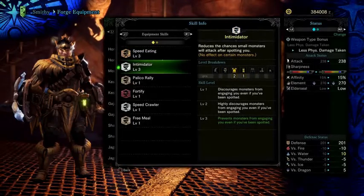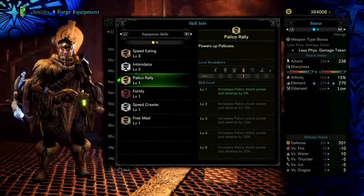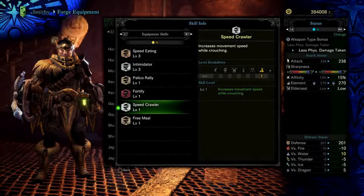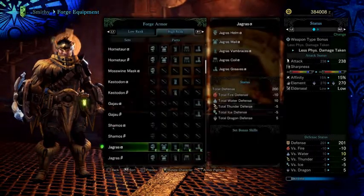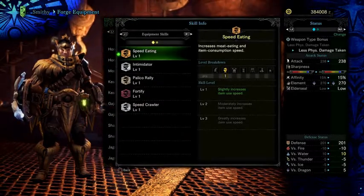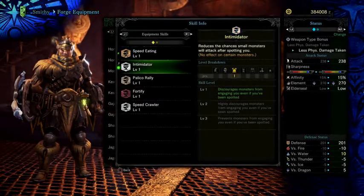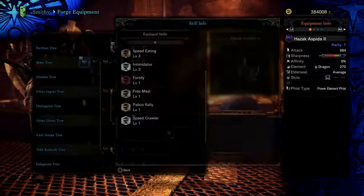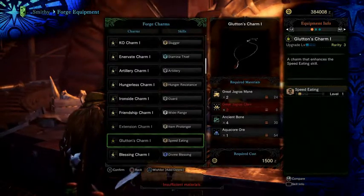The high-rank Great Jagras sets give you Speed Eating, Intimidator, Palico Rally, Fortify, Speed Crawler, and Free Meal. Speed Eating is a good perk all around, almost halving the time to drink potions at Level 2. The Intimidator perk can be useful for setting up traps and ambushes — at Level 3, most monsters won't aggro you. The B set gives you a Level 1 decoration slot on each armor piece and reduces the Speed Eating and Intimidator perks to Level 1. There are six weapons in the Great Jagras tree: Sword and Shield, Heavy and Light Bowguns, Gunlance, Switch Axe, and Charge Blade. You can also make the Speed Eating charm with Great Jagras parts.